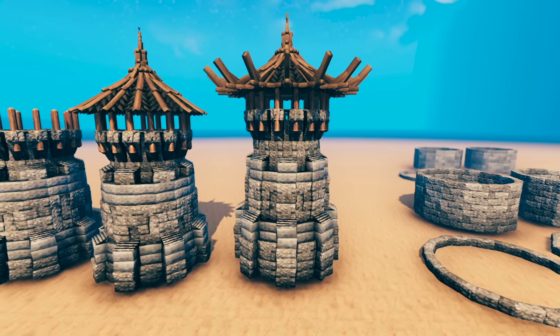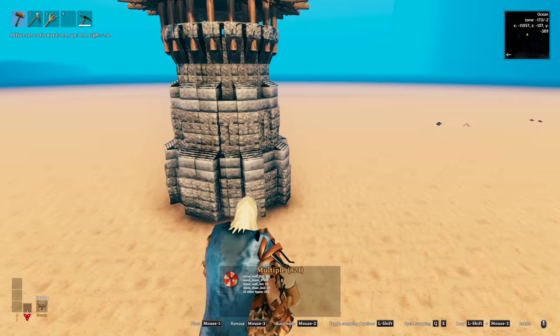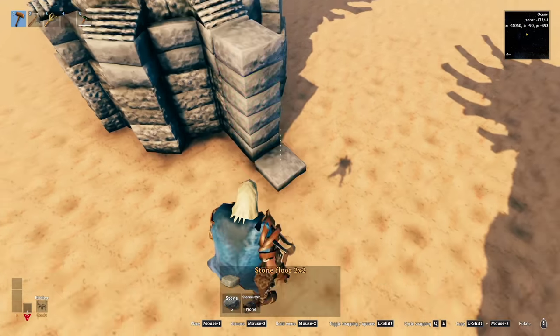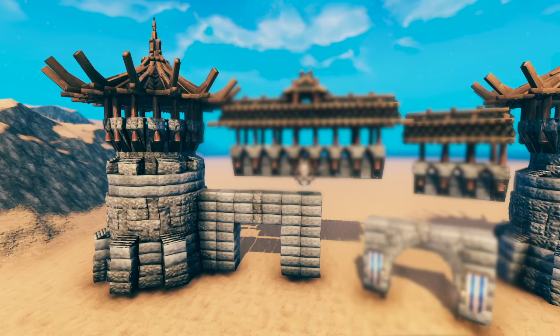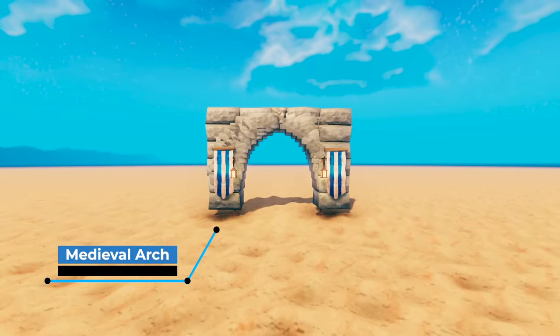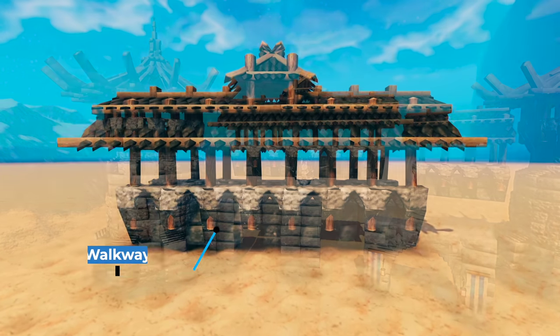Now the first tower was complete — time to turn it into the upper gatehouse. To do that, I copy-pasted over the tower and filled in the space in between with a simple wall. Then I built two different elements of the wall to finish it up: first, the curved gate, which is quite simple, and second, the covered walkway, which was built to match the roof of the towers.